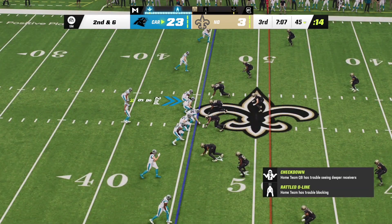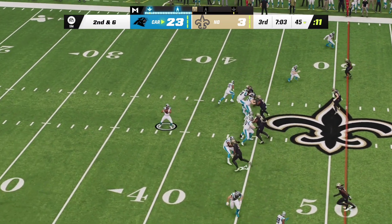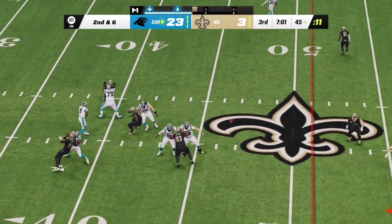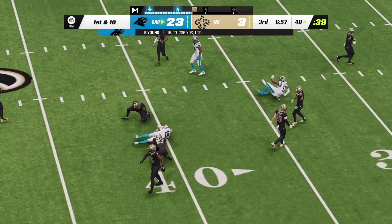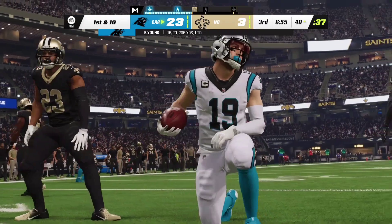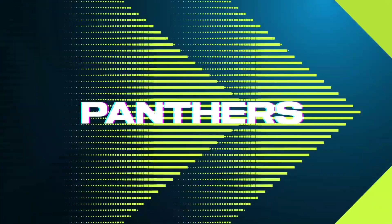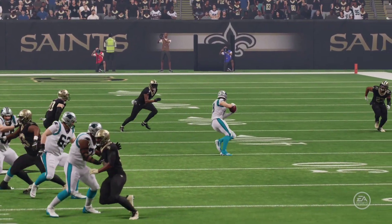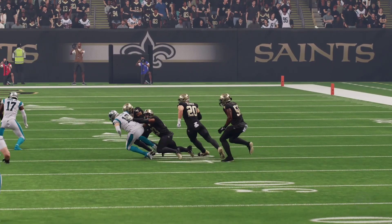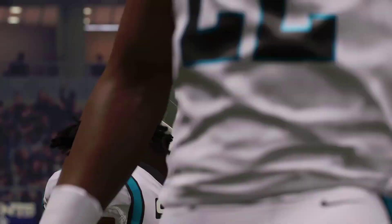Second and six now — Young to throw — he'll find Thielen on the right side. This defense has had no answer on a lot of these throws — they've let these receivers run wild. First and ten now — Young looking to throw — Shark calls it in and they get him all the way to the two. A holding penalty on the right guard backs them up to the 45.